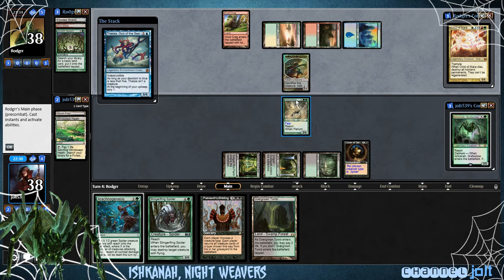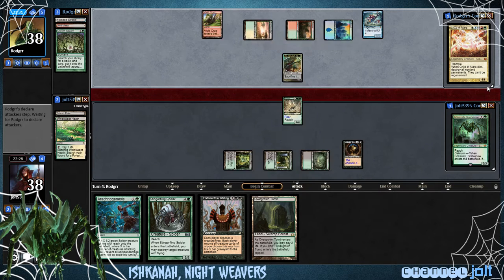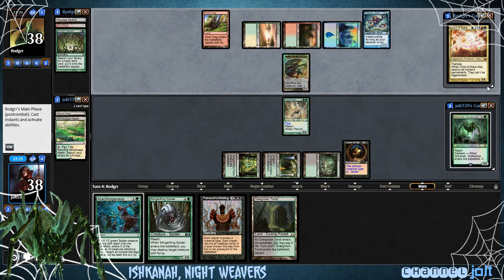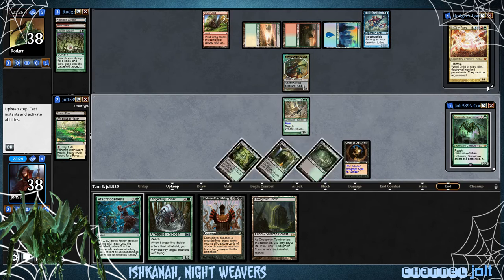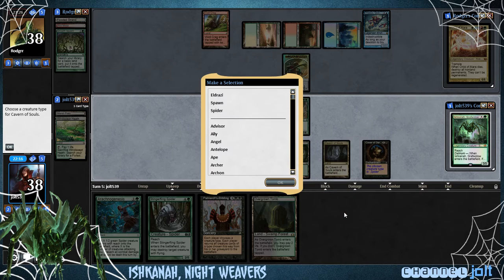So we have Penumbra Spider — whenever it dies, it basically replaces itself. We get a black spider that gets on there. There are a couple different ways you can go with Ishkana. You can kind of go for a fog route; I'm just going for spider good stuff, man. We've got a couple value cards in here. Let's get into Cavern of Souls — I doubt he's running a Counterspell in there, but we're going to get down Cavern of Souls naming Spider.